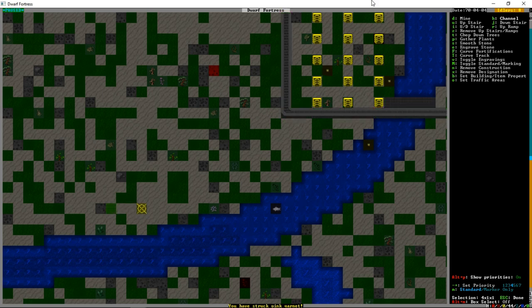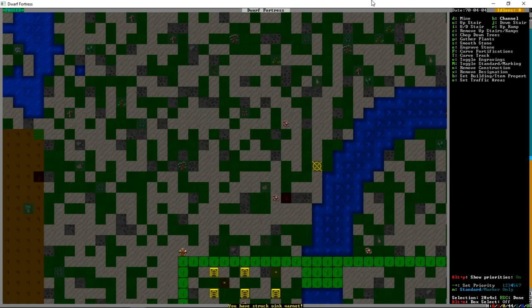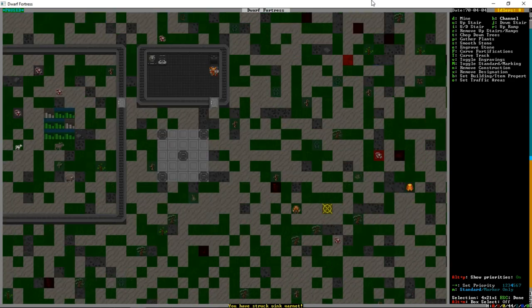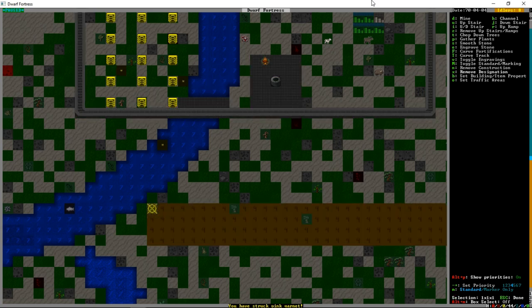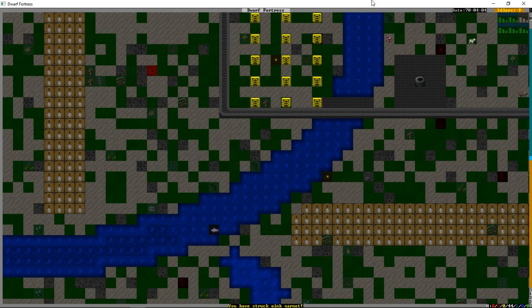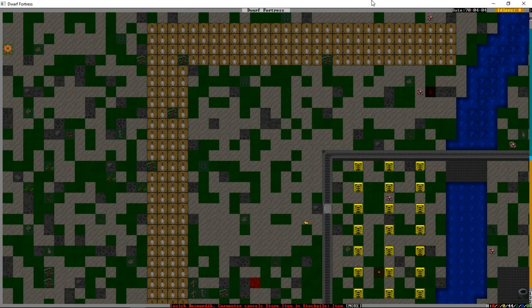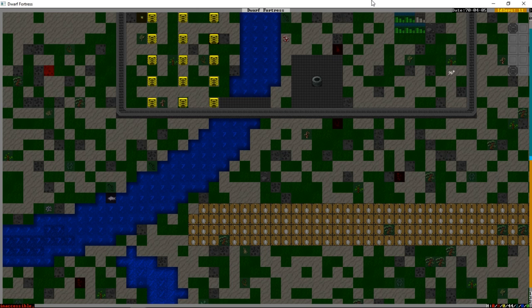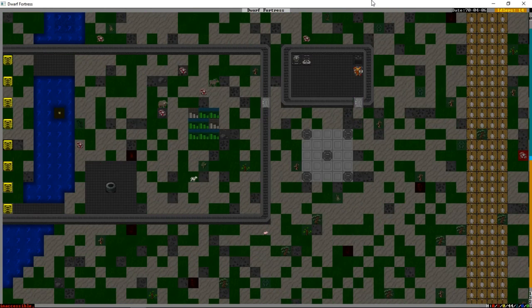We're going to build our moat this far out — four tiles wide, using the channel tool as before. We're going to dig this out until it's one tile away from touching the stream, and use the stream to fill our moat. Obviously a single level down is not going to cut it. We need to make sure even a diagonal connection doesn't allow water through. It's going to take a long time to dig out the moat. There might be some trees to cut down, but if they're just shrubs they'll be channeled away. If they're actual trees, they won't be channeled.